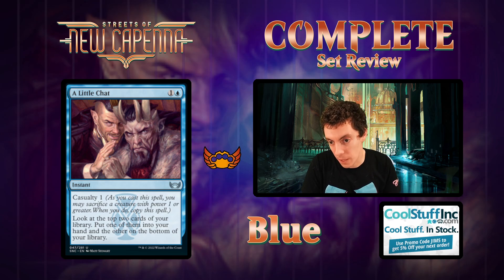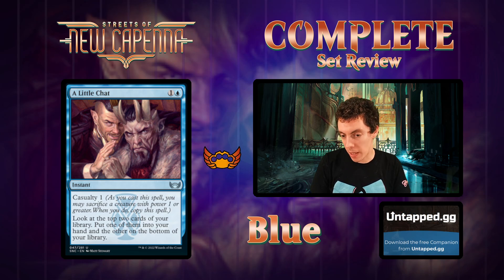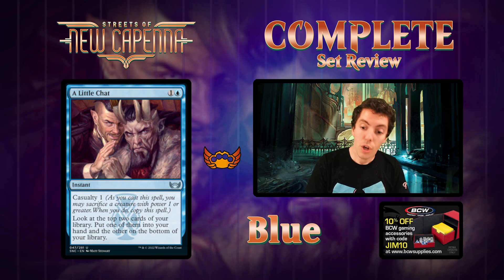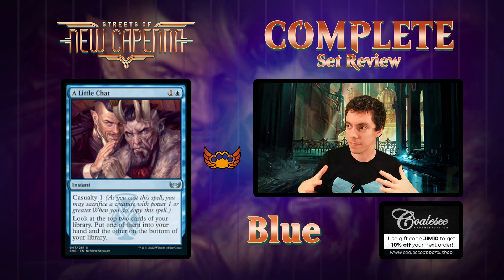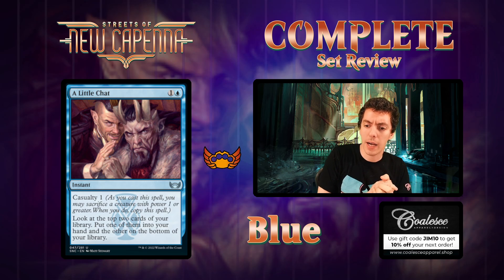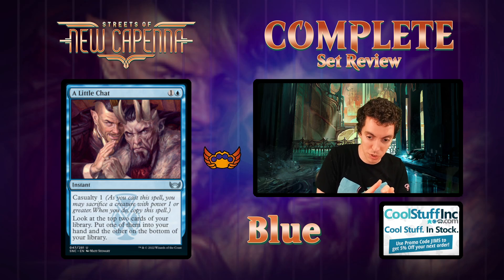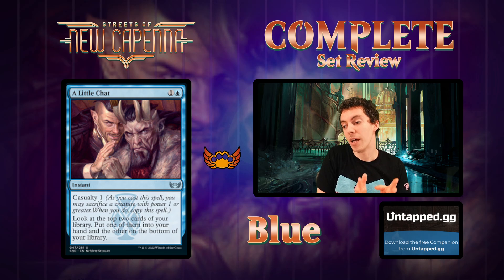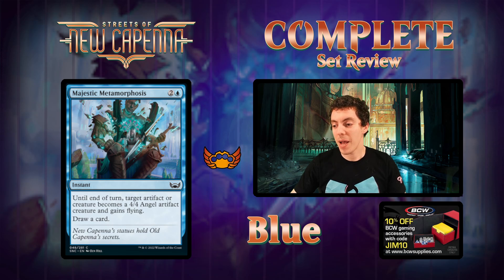A Little Chat - two mana for an instant with Casualty 1. Sacrifice a creature of power one or greater to copy the spell. You look at the top two cards of your library, put one in hand, one on the bottom. This is very similar to Deadly Dispute - two-mana instant that costs a creature, draw two. You don't get a Treasure but you get more card selection - this card sees four cards not two, so it's almost like a Behold the Multiverse kind of effect. No Treasure but it's in blue, and there's another blue card that also has Casualty and plays very well with this. This card's great, awesome. Definite potential sleeper - definitely a card to watch out for.